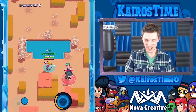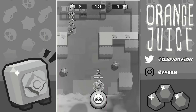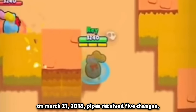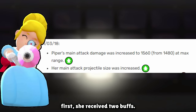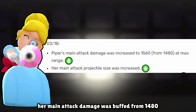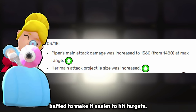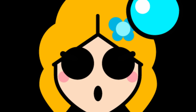Brawl Stars decided to basically revert Piper to how she was at release. On March 21st, 2018, she received five changes — still the most she's ever received in one update. First, she got two buffs: her main attack damage was buffed from 1,480 to 1,560, and her attack projectile size was buffed to make it easier to hit targets. The next three changes were pretty interesting.